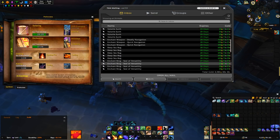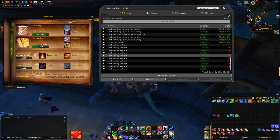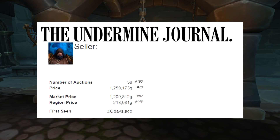I'll probably work on some Bracers tonight and maybe run a few more old raids for some raw gold, but it's probably going to be it for this episode. To recap, we grew from around 2.5k in the last video to around 11-12k liquid gold. We also have around 218k region market value average with over 1.2 million gold listed value on the Auction House, according to The Undermine Journal.